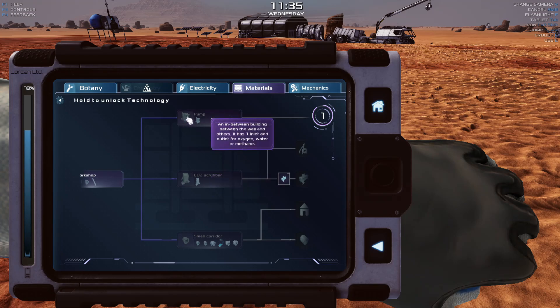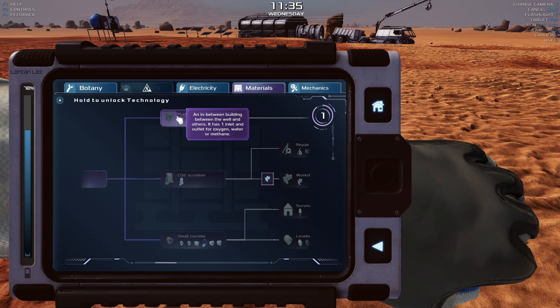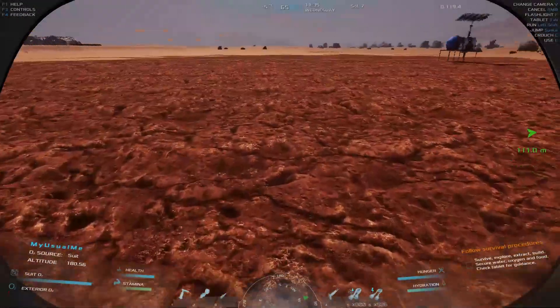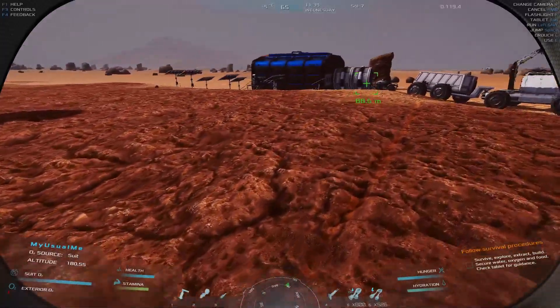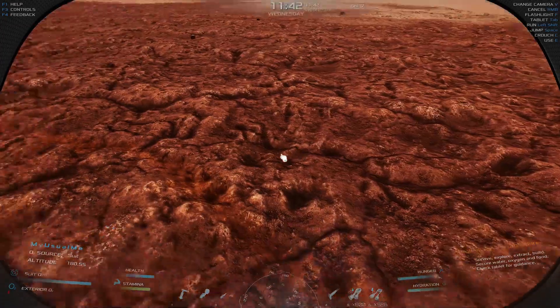This is an in-between building between the well and others — has one inlet and outlet for water or methane. I can do the well extension too, which might get me oxygen technology. Let's make the pump — that should give me the points I need. Since this is where the water is, let's put the pump right here. Going to blueprints — water pump — pump station. I'm short a small circuit board but we have some, so I have to go get it.